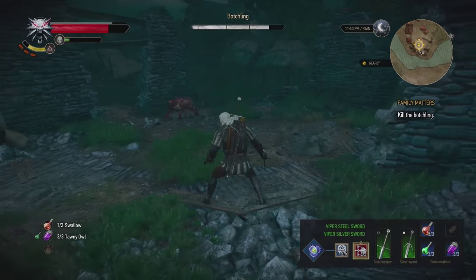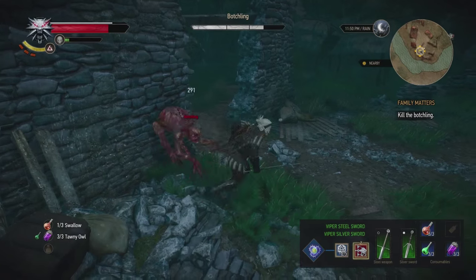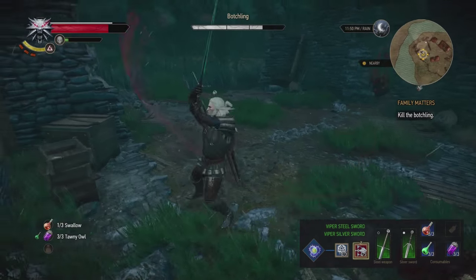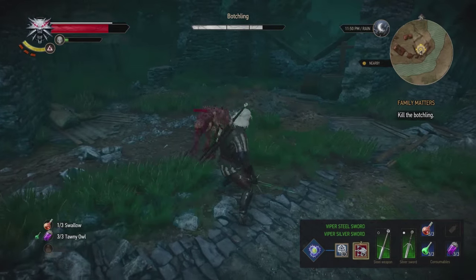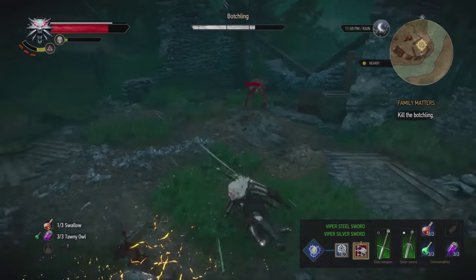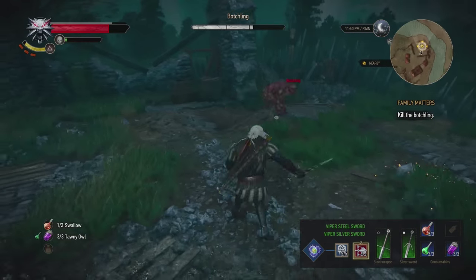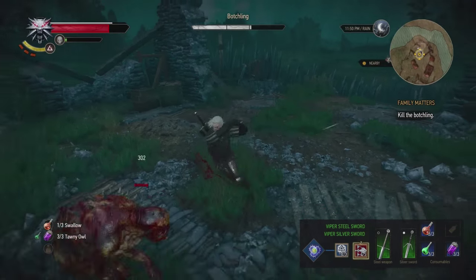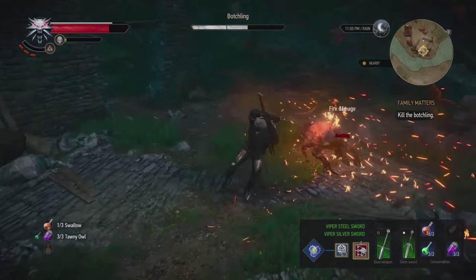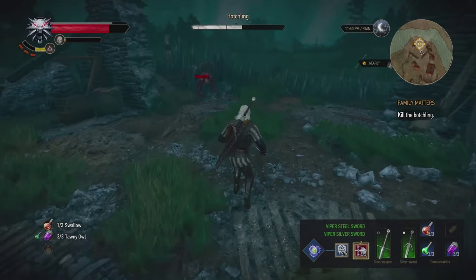And that's actually how you kill the botchling on Death March — it only took me three tries. The first try I didn't account for the Wraiths, I was like, what the hell are these Wraiths doing here? The second time, those Wraiths were killing me and I didn't know what to do with the botchling. So on the third try I was like, I should Axii the botchling to make it more even, to only focus on the Wraiths during the Wraith part — and it worked. Tell me how you killed the botchling in the comments. If you found it useful, make sure to subscribe, like the video, and I'll keep more Witcher videos coming.